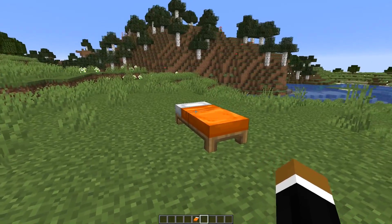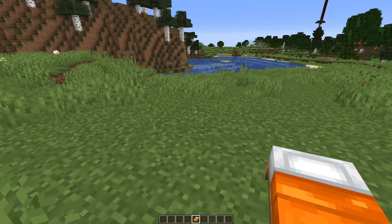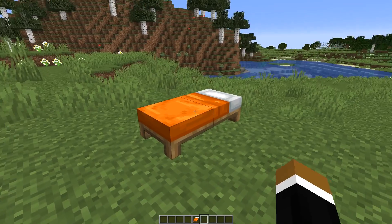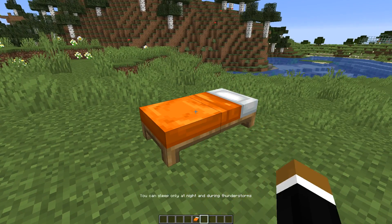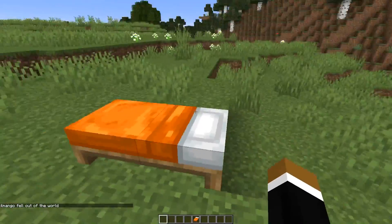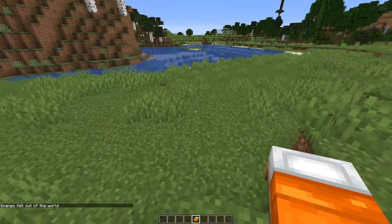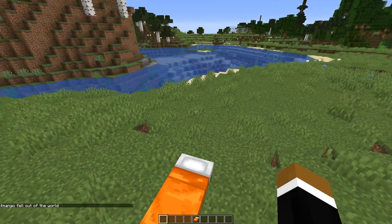Now let's also talk about some gameplay features. The next thing is something that was requested for years: you can now set your spawn point using a bed without it being night time. It's enough if you right-click on the bed to set your spawn point. So if I kill myself I'm gonna spawn right next to that bed again. This also works if I do it over here - I'm always gonna spawn next to this bed now.